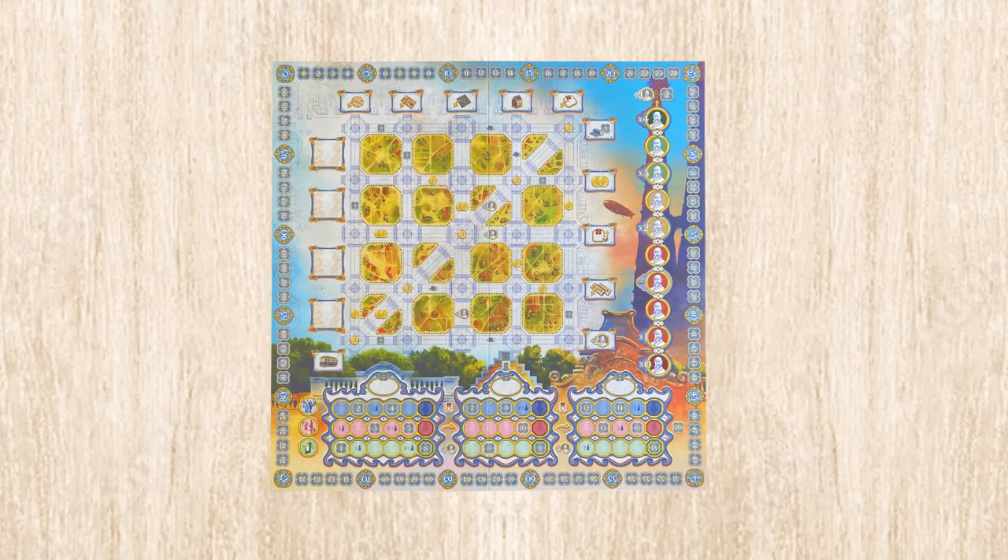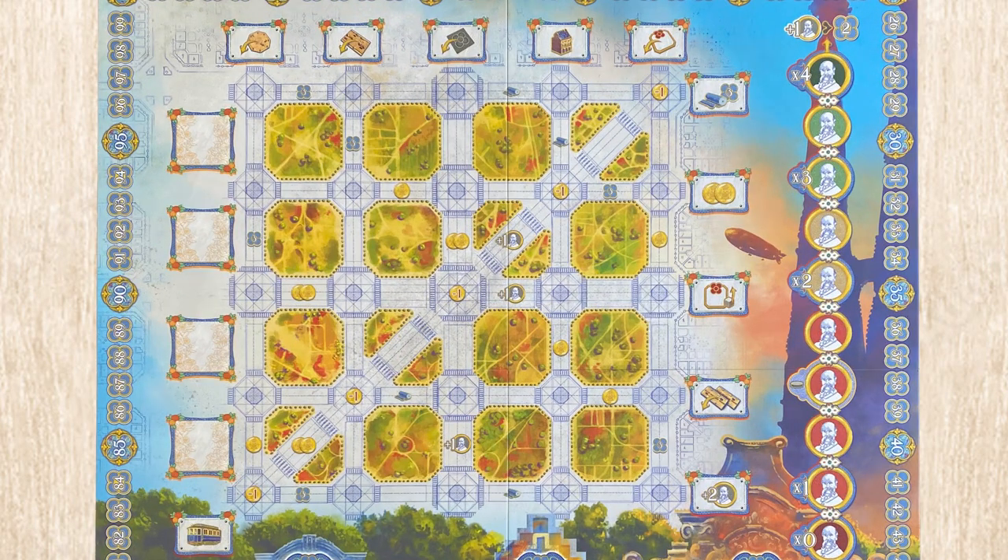The first and most prevalent mechanic is worker placement. We are building the city out, and as you look at the main board you can't help but see the city in a nice, neat grid. You're drawing two citizens from a bag, stacking those citizens on top of each other, placing them on an intersection, and activating all of the actions in line with the horizontal and vertical — plus a diagonal axis that activates a third action.